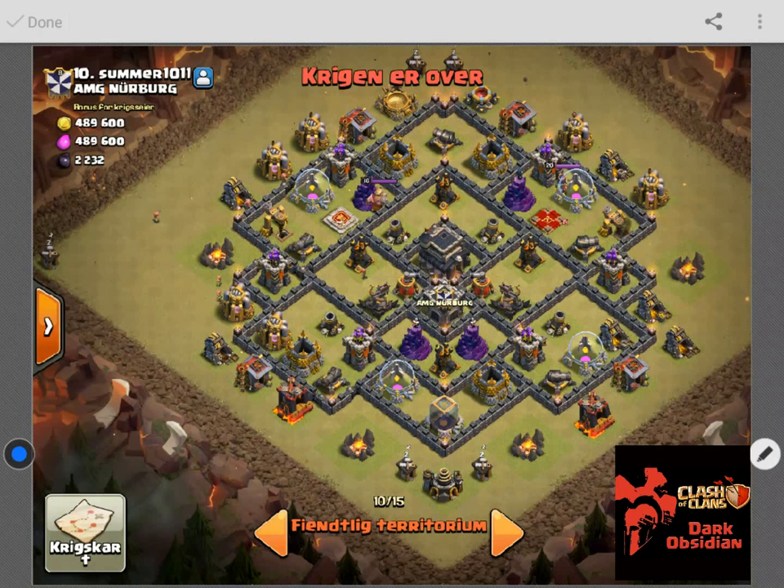Hey guys, welcome to Dark Obsidian, this is Boxman coming at you from my Town Hall 9 account to teach you a little bit of base breakdown. Now when I look at this base, the first thing I look at are these expos — both of them are set to ground, therefore I'm thinking an air attack. Then I see the two air sweepers: one is faced this way, the other one faces this way.